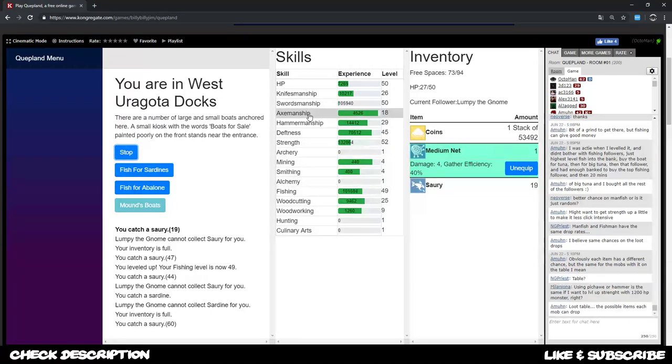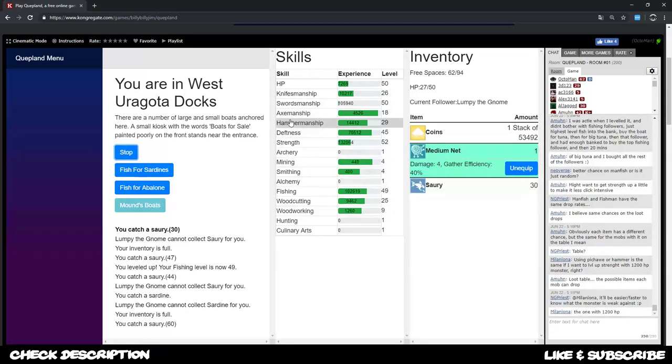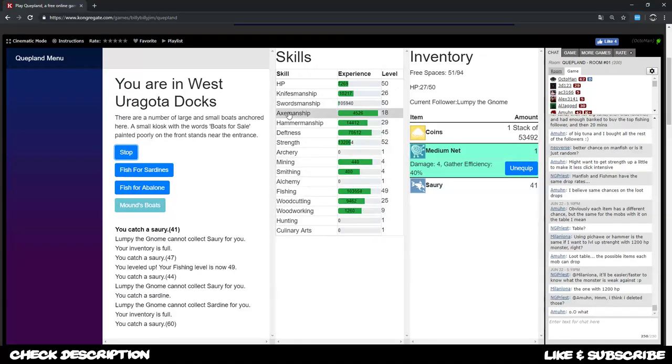Some units are good against something and some are bad against something - if you find what's better against what, you get the idea. You can even take a stone axe and hammer onto something - of course the damage is rather low in the beginning, but with increased x-manship you increase the damage value. With that said, we are almost hitting fishing level 50 and can go with carp fishing.